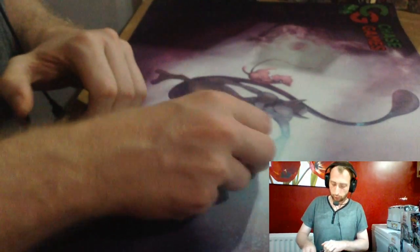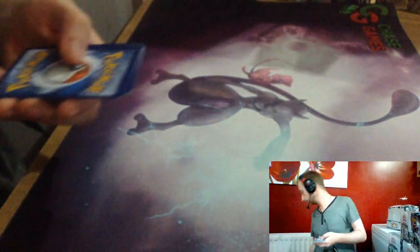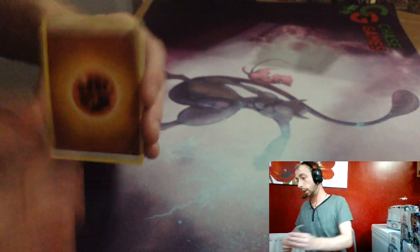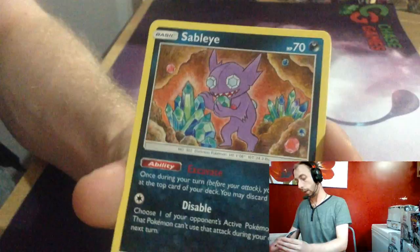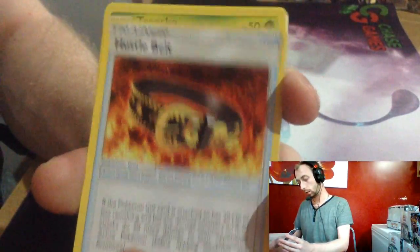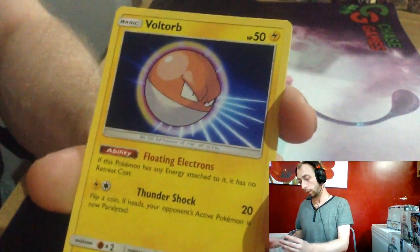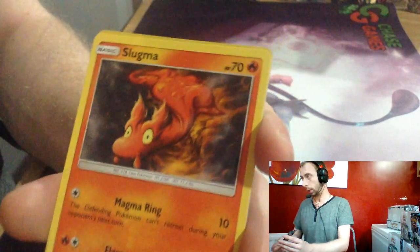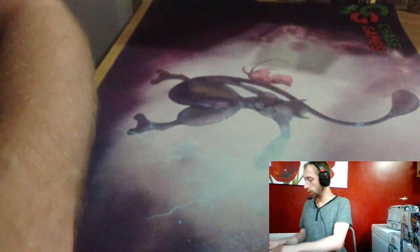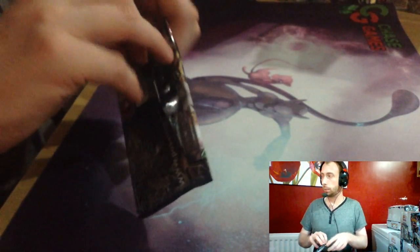Two packs left — any more GXes? Fighting Energy, Zebraika, Electrode, Hustle Belt, Trico, Trico, Whismur, Voltorb, Slugma, Girafarig Reverse, and Rejoice. I like that one — I've seen a few of them in this set.